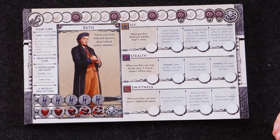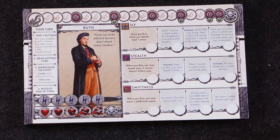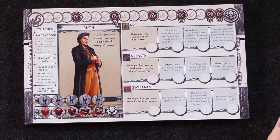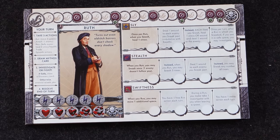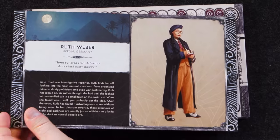Ruth is going to be Sly, with Stealth and Swiftness. Sly: once per round, when you sneak, heal one stress. Deal one wound to each enemy you sneak past, cumulative with stealth. Each time you sneak, heal one stress or wound and deal one wound to the enemy. And once per turn, after a run in which you sneaked, if you are in a safe place, you may investigate — starts getting more and more items. Her quote: 'Turns out even eldritch horrors don't check every shadow.' Ruth Weber — so she's like a news reporter.